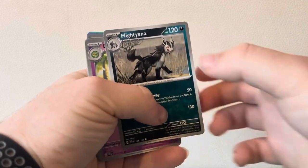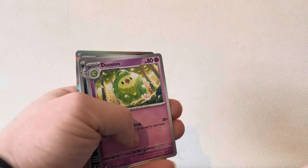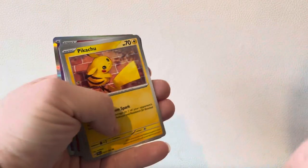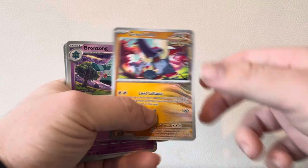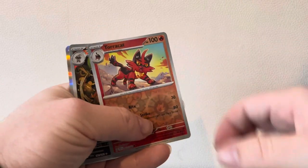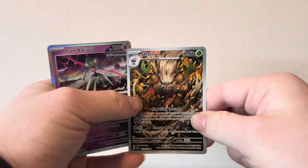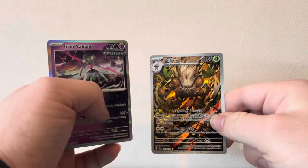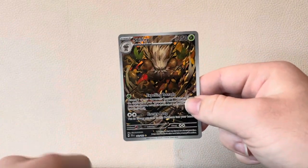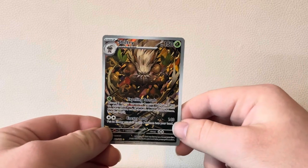Psychic. Like and subscribe, don't forget. We've got Mighty Anna, Dust Claw, Hunter Pikachu, Greater Tusk, Bonzor — anything to do cat. Iron Valiant and a Shiftry — I've pulled Shiftry so many times, why are you giving me another Shiftry? Seriously. Like and subscribe for that.